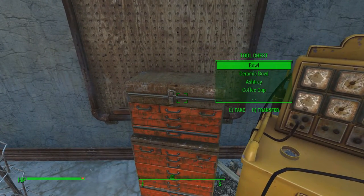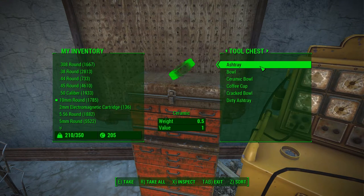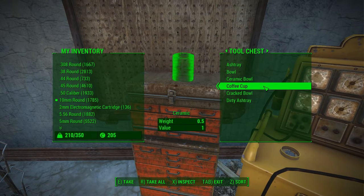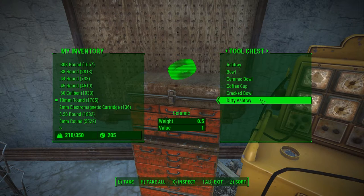Back to our items: we have the ashtray at half a pound with one ceramic; a bowl for half a pound with two ceramic; ceramic bowl for one pound with two ceramic; a coffee cup at half a pound with one ceramic; cracked bowl one pound two ceramic; and dirty ashtray at half a pound for one ceramic.